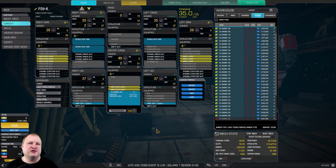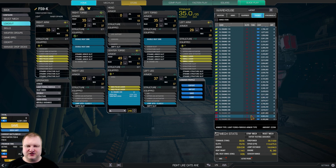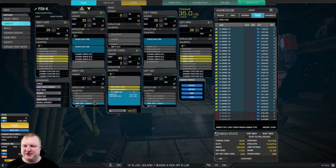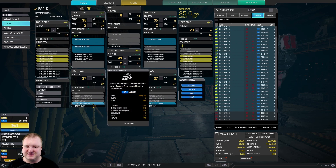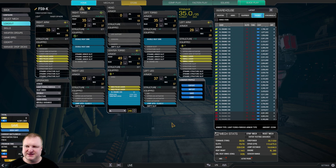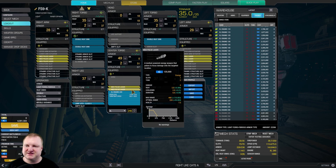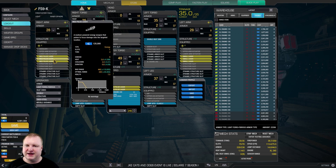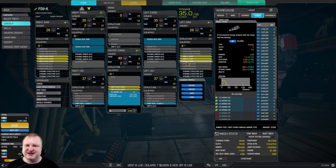The basis for this build is going to be an XL245 engine — very important, 245 not 240. They have the same weight but the 245 is a little bit faster. You can't go with the 250 due to weight constraints. We're adding two jump jets for about 14.8 jump distance. Then we have two medium pulses in the center torso, three medium pulses in the right arm, and three small lasers in the left arm.